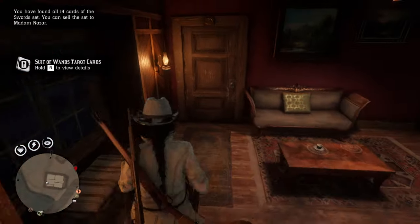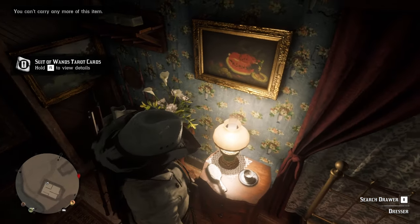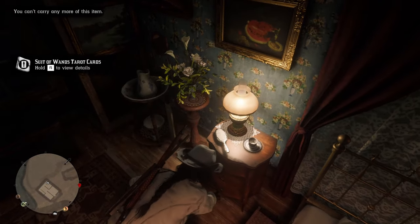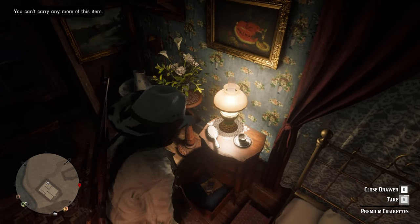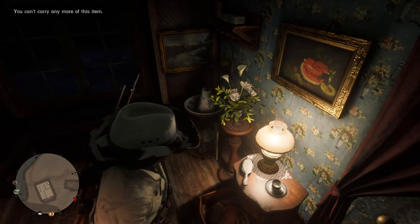Next we move upstairs, and in the very first room door that you see, just go through that, and there'll be an heirloom on this dresser or side table. I can't actually take it right now simply because I am full on this item — you can see that it's actually here, but I can't remember which hairbrush it is.